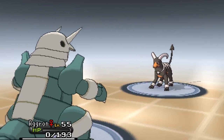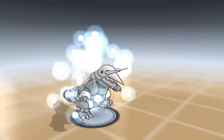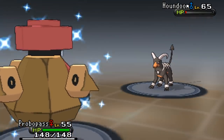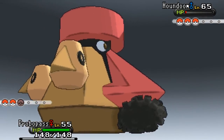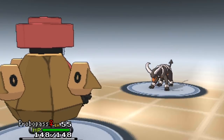It doesn't matter, I've got a plan. Going into my Probopass - this is a physical sweeping set with Rock Polish, Iron Head, Stone Edge, Explosion, and Weakness Policy. Got to get that Weakness Policy up! Let's go for Rock Polish first - they use Sludge Bomb again, which is super effective, but we've got Sturdy.